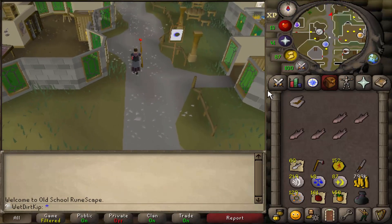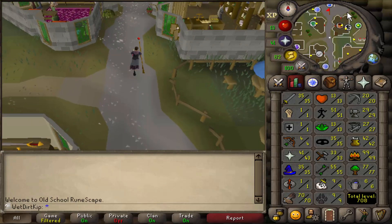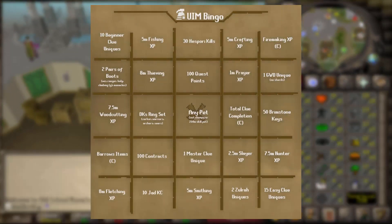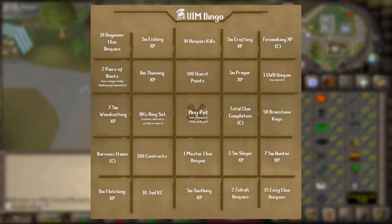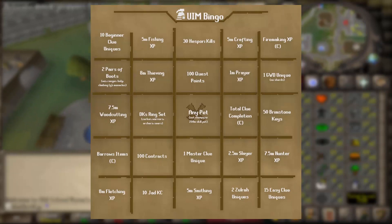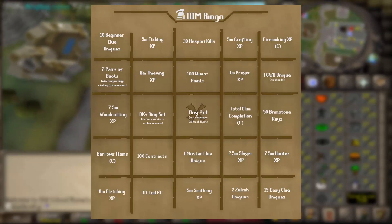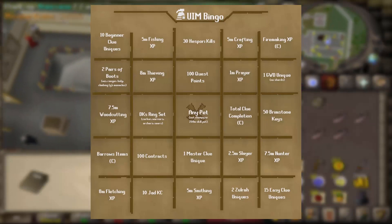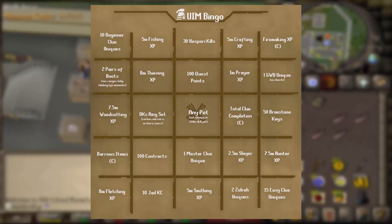UIM Bingo starts today, and I don't think a lot of people know about it outside the UIM community, but pretty much a bunch of ultimates got together and put together a bingo board for 15 teams of about 7 to 8 people each to compete on. Whichever team is able to fill up the most tiles wins. It's not meant to be super competitive — it's just a fun way to get the community together and get to know each other. And the ultimate Ironman community has to be the friendliest and most welcoming community in Old School. Everyone is so freaking nice.